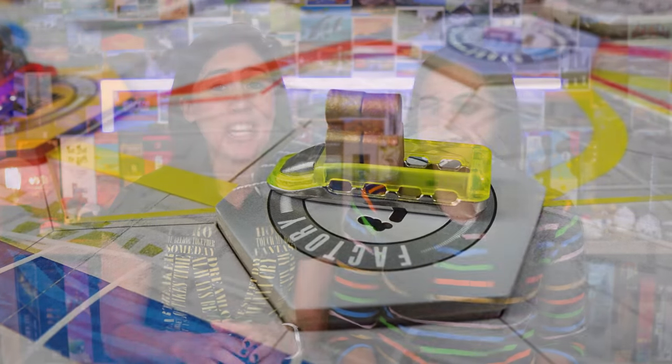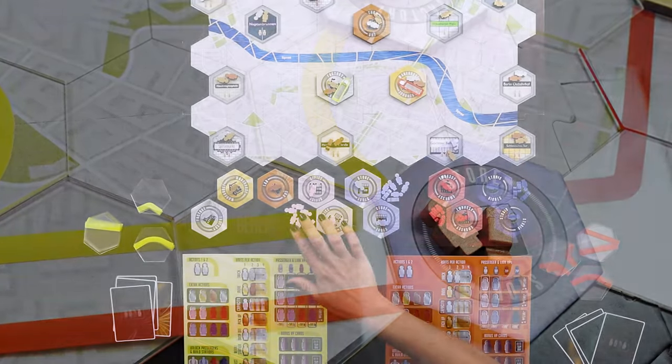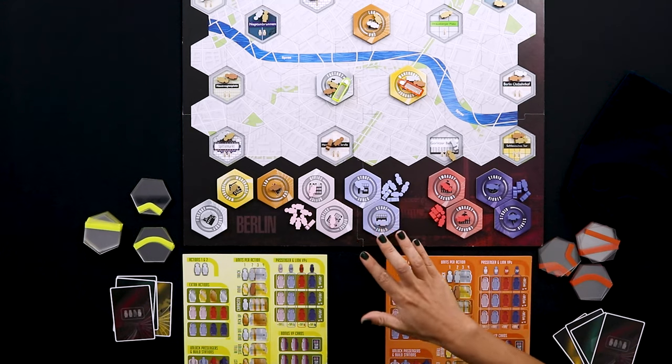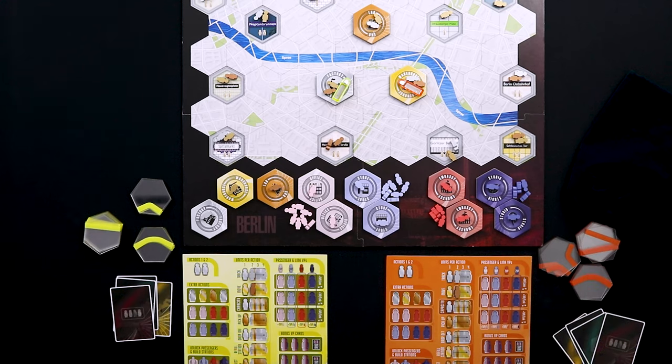Something really cool about this game is the economy of the passengers. Sometimes you're the only person who can reach a station — an optimal time to refill it with passengers by drawing from the bag. Depending on how many refills you've unlocked, you drop that many passengers onto the station and then pick them up. The bag gets filled with different colored passengers as their stations get built. If you're the first to unlock the pink station, those passengers are added to the bag, making a likely monopoly — which will drive others to unlock pink passengers too.